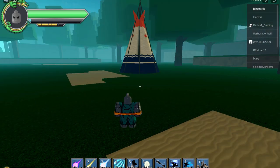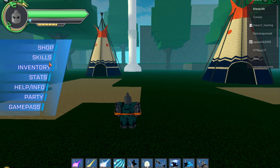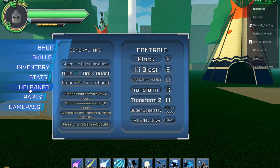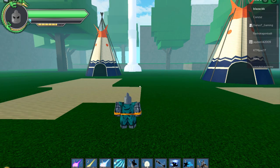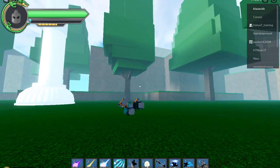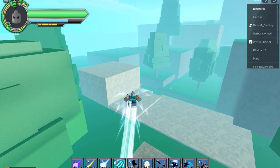When you start, take the mission. If you press M that's the menu, and you got all your things there. You've got Party if you want to have friends — you can invite a friend and click on Invites. Here are your stats, help, info, and everything. Green quests are one-time quests, blue are daily quests, and orange are trainer quests.